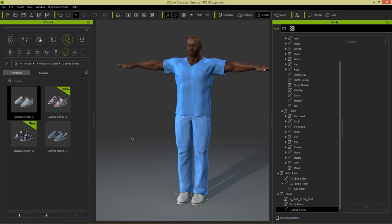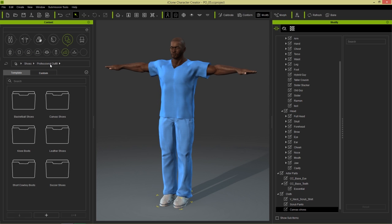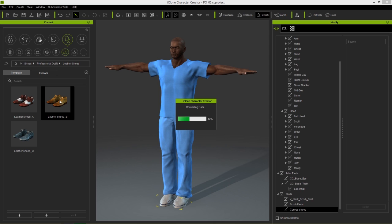Now let's completely change this guy again — we're going to go through all the different stuff that's included in this pack and change him into a businessman now. So I'm going to start with the shoes — start from the bottom up. We'll go to Professional Outfits, and we have these nice leather shoes selection right here. I'm going to load in these nice faded brown leather ones.